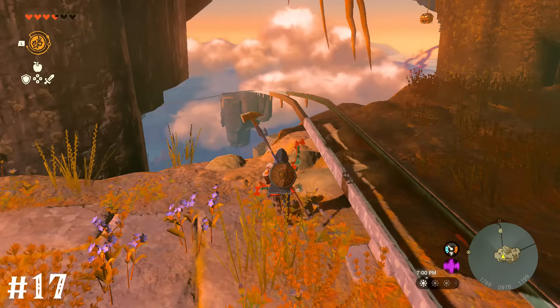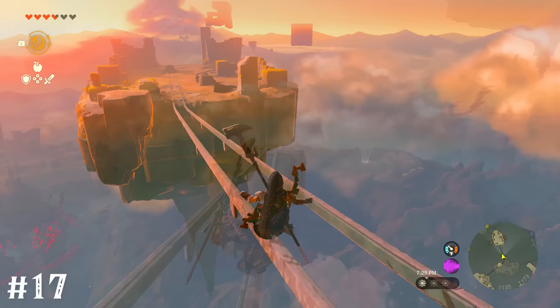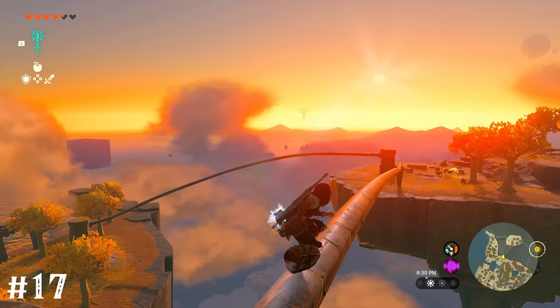If you do a shield surf onto a single metal rail or on a minecart track, you can grind it and even transfer from side to side. Link is either regular stance or is crushing it doing all this switch.